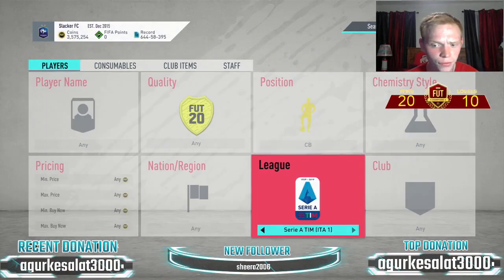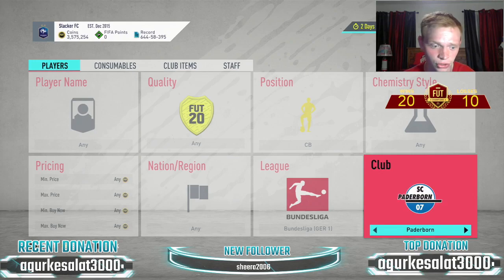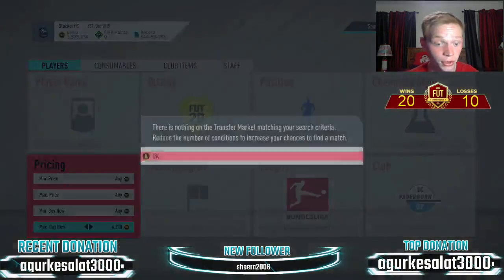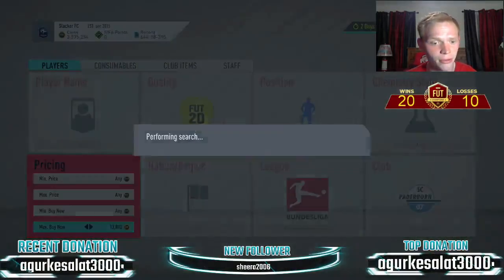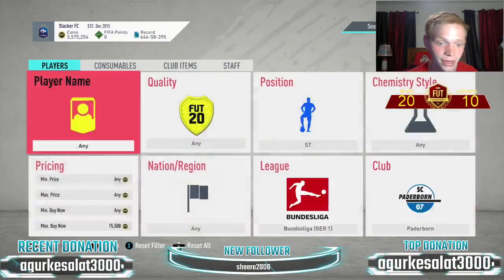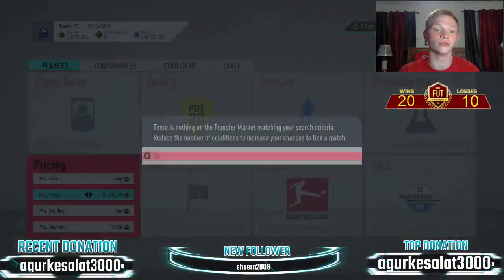Either the Mallorca centerbacks or, if you want one from the Bundesliga, the Paderborn strikers are really strong too. It's just a lot of cards in the filter that go for a lot of coins — silvers listed for nice and cheap at around 15k. There are so many of them that they're not too difficult to pick up, so definitely check out that filter as well.